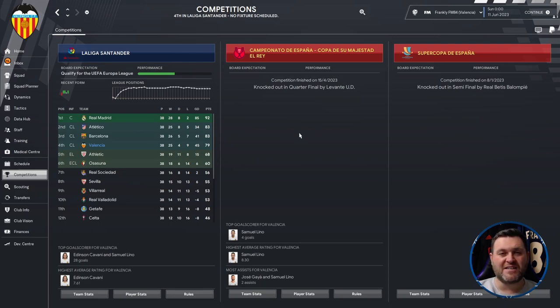Even though Everton and Sassuolo's seasons weren't the best, when you consider the size of those clubs, finishing 10th and 9th is actually a big achievement. Moving across to Valencia, you can see this tactic is quite powerful, getting them into the Champions League. There's work to be done chasing Real Madrid, but a second season with the right players would allow you to progress this tactic further.